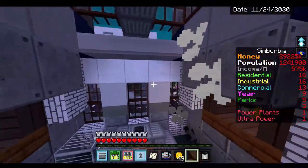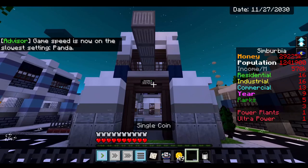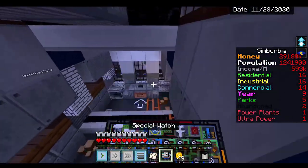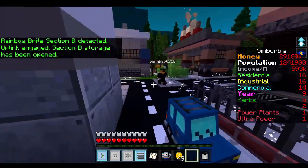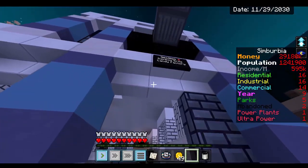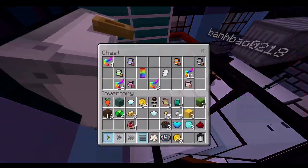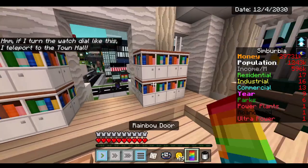To get the rainbow bright, there's gonna be this rainbow bright candy factory, which is a level eight industrial. You hit the activate connection mechanism — the upload link is complete. That moves the pillar to the spot needed for section B of the rainbow bright candy factory and unlocks the door. When you climb up and hit the lever to open it, you get the rainbow door, the letter, and all this other cool stuff. That one took forever!